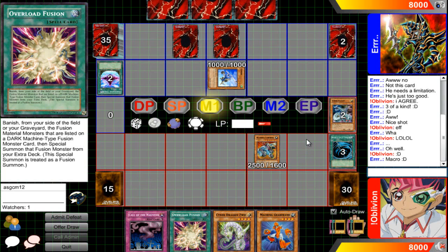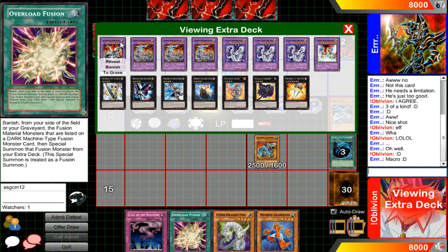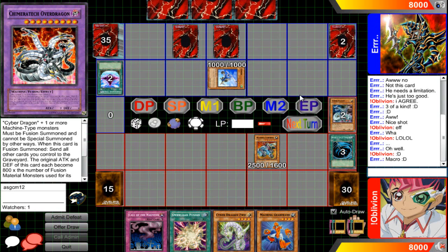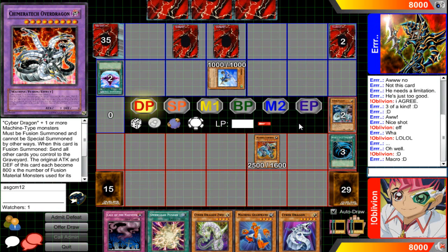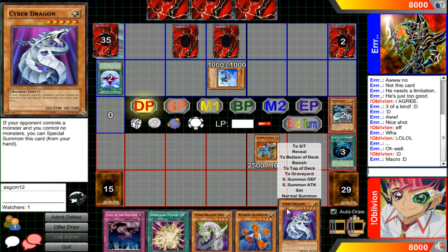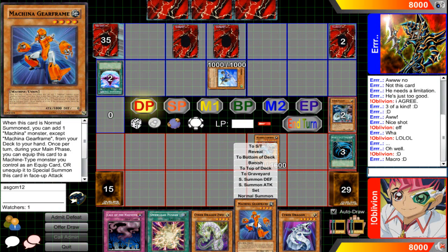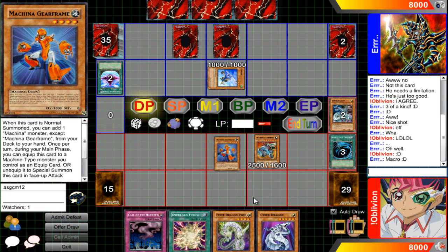At least I can use Overload Fusion, but Chimera Tech Overdragon isn't really that powerful unless your graveyard is filled up. I've got a Cyber Dragon, so that's pretty good. The only thing I'm missing right now is a Power Bond, and I'll be okay — not really, because I don't have my traps set yet.